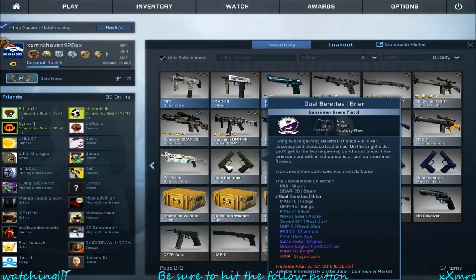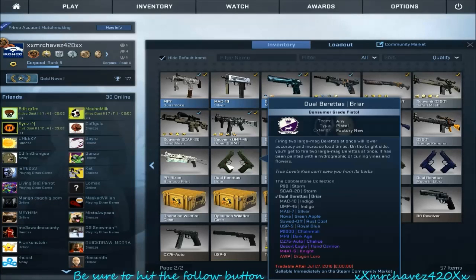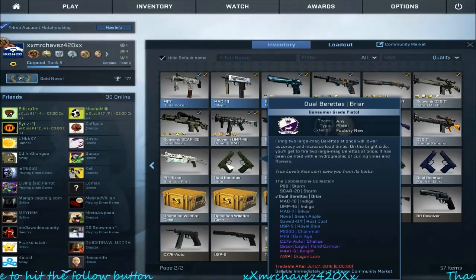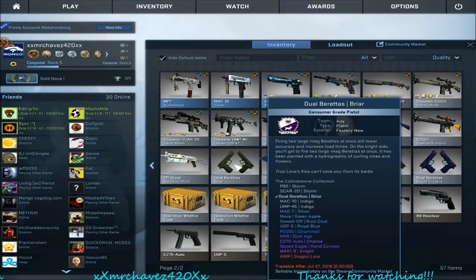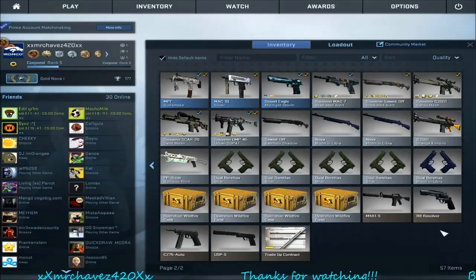A lot of these I overpaid because in order to get the Royal Blue you have to get a factory new skin that has a float value of 0.0135 or lower. You're gonna have to search for these — I would try to get CSGO Wizard, I think is the name of it. It's a plug-in that when you look on the market through Google Chrome it will show you all the float values, and that's the best way to do this, unless you buy them off OP Skins.